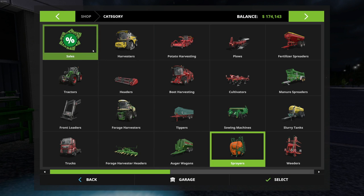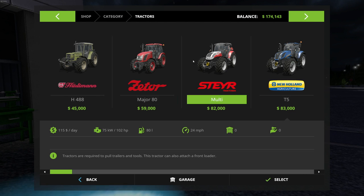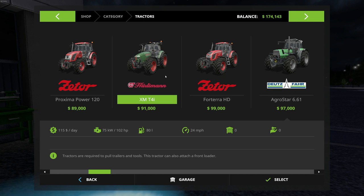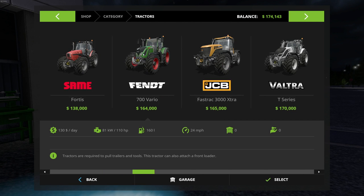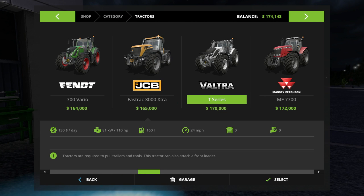This would look so good with like a Steyr tractor — it would be color-coordinated, or even the Lindner. Getting three more horsepower for that — not really looking at a Zetor. I always like the Hurlimanns too, but they just don't color-coordinate very well. So I guess we could go with something — we still have 170,000.